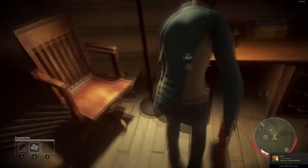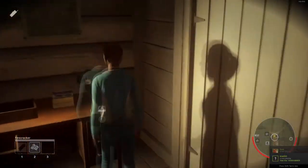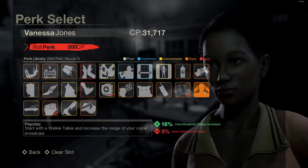The radio is an item that allows you to communicate with counselors who are further away. It doesn't take up an item slot and can be found in drawers or by equipping a perk that lets you start with it and increases its range.